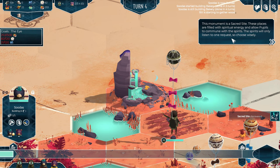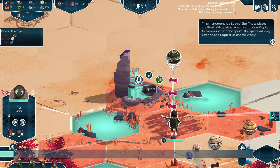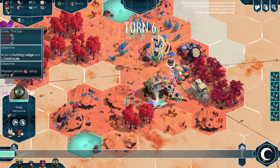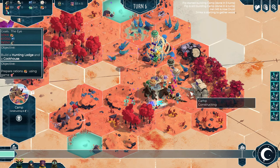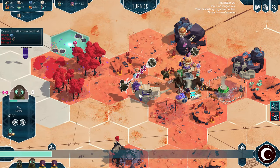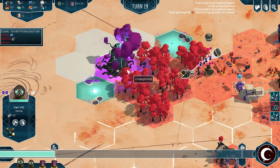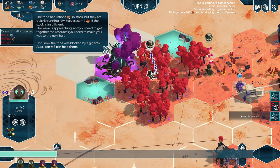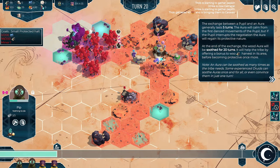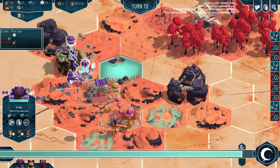Besides these there are also sacred sites, which are places of appeal to spirits scattered all over the world. Majestic as they are, they can only be explored once and offer rewards of various natures. You can make offerings in sacred sites or plunder them, but never forget you will have to bear the consequences of your actions. Auras on the other hand are natural points of interest bursting with magic — they protect the surrounding nature, going as far as preventing resources from being harvested.